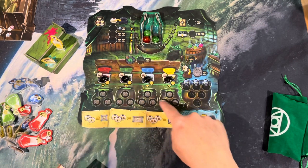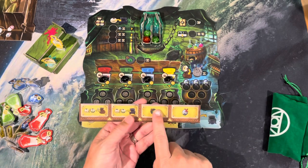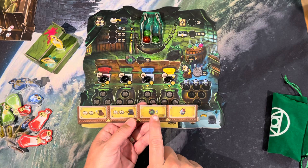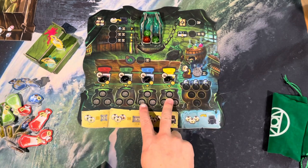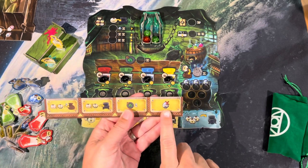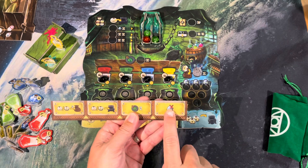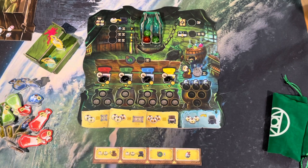You only get to move one marble with the Forager — either from the decanter or anywhere else — and it has to end up back in a cauldron. The next townsfolk is pretty straightforward: you take the brew action, but you're only brewing from two cauldrons, so you have to pick which two. And last but not least, just like everybody has, there's the discard one corruption card townsfolk.